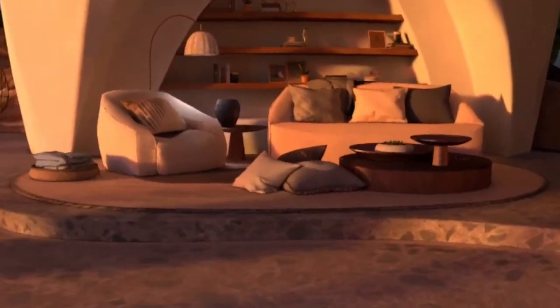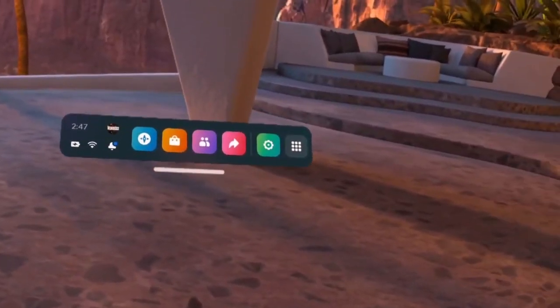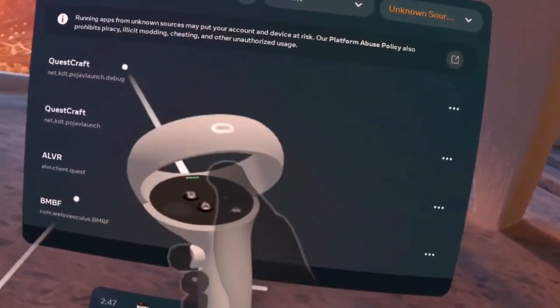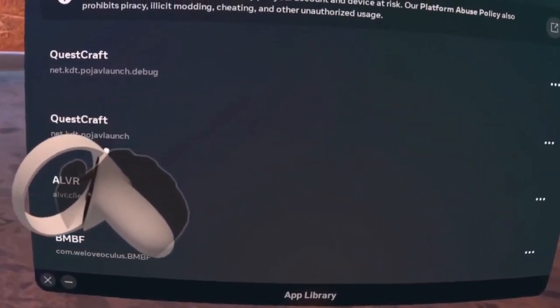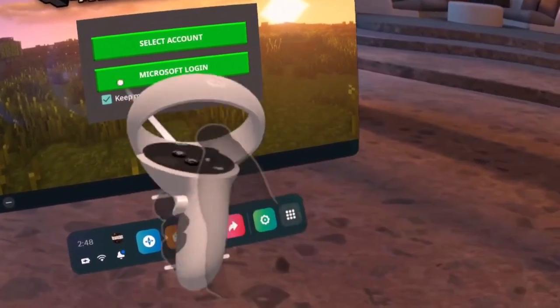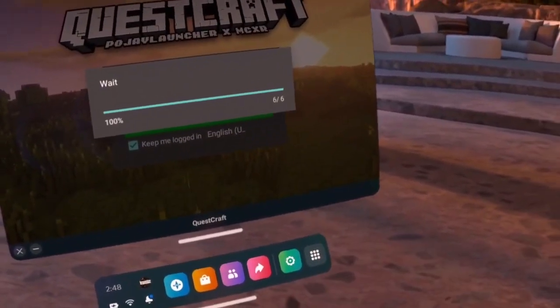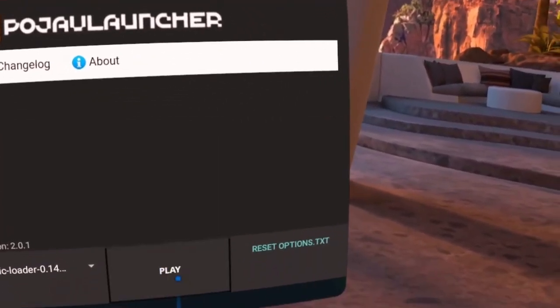So the last tutorial went great, right? But here's the updated one. You're going to see — for me — debug, but you're going to have to open net.kt.pojavlaunch. Sign in first, then press select account and press your account. Then press play.